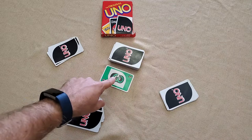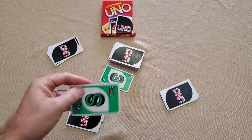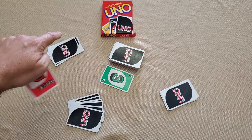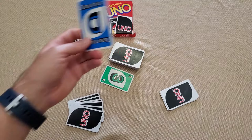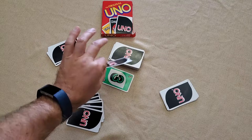Normally, play starts by the person to the left of the dealer playing on top of the uncovered card — they need to match either the number or the color. If the starting card is a skip, the player to the left of the dealer is skipped. If it's a reverse, the dealer plays first and play continues counterclockwise. If it's a draw two, the player to the left draws two cards and ends their turn. If it's a wild, that player calls the color. If it's a draw four wild, you shuffle it back into the deck and flip a new card.